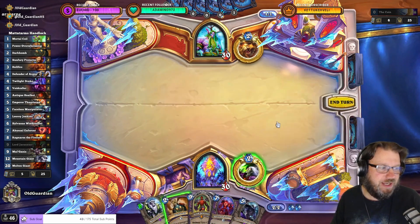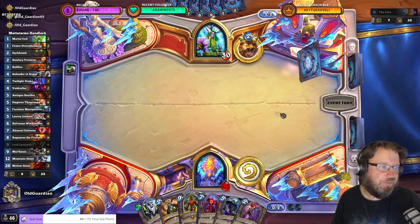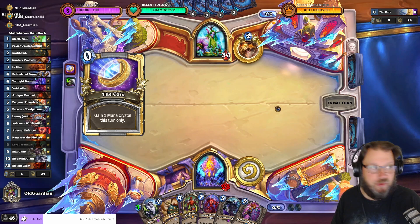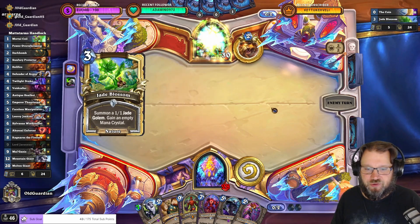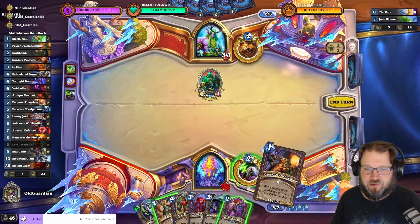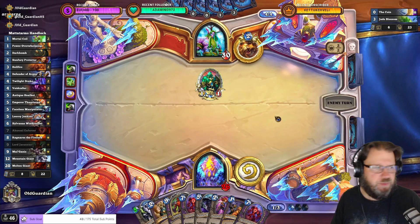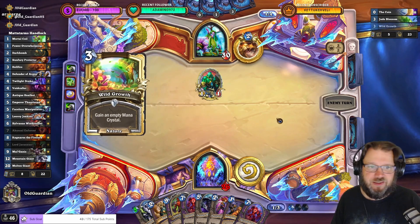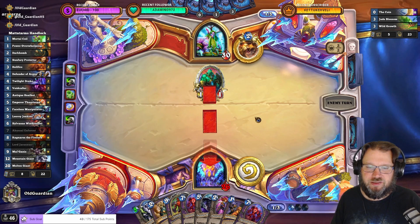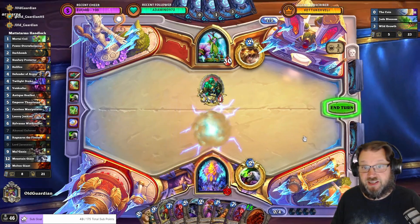How do I get Twist packs? Let's play some games first. I gave away 40 packs yesterday, giving away 40 packs today, giving away 40 packs tomorrow. Jades — people beat Jades. Or maybe not, they just ramped twice. At least I have a Molten Giant.